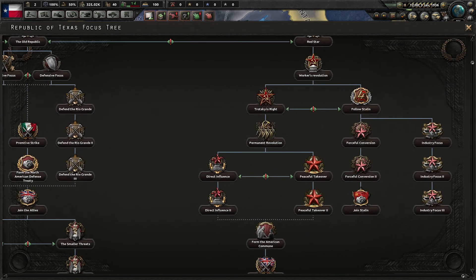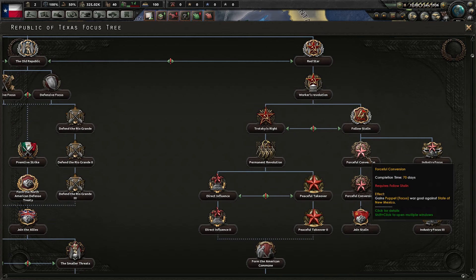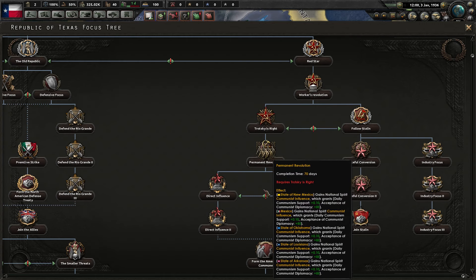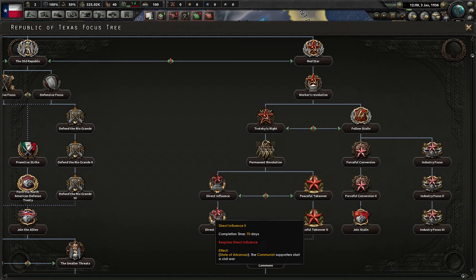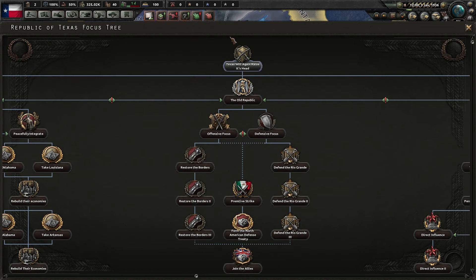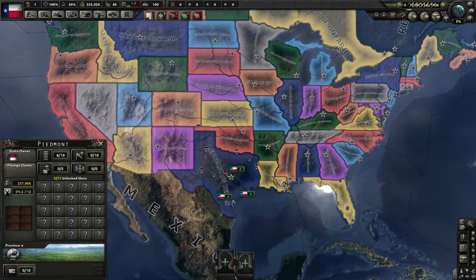The communism one is relatively similar — you have your classic buffs, but then you have join Stalin, which brings you to the Soviet Union, which doesn't exist, and some industry focus, which is nice. Or you go this way, which is a little bit less focused on the rest of the world, but even still you get two focuses for alliances that don't exist. That's why we're going to be going down the fascist path, because it has the least to do with other countries — it's mostly focused on the other states.